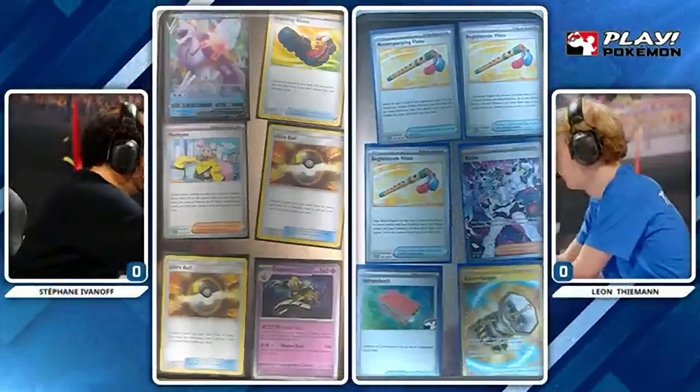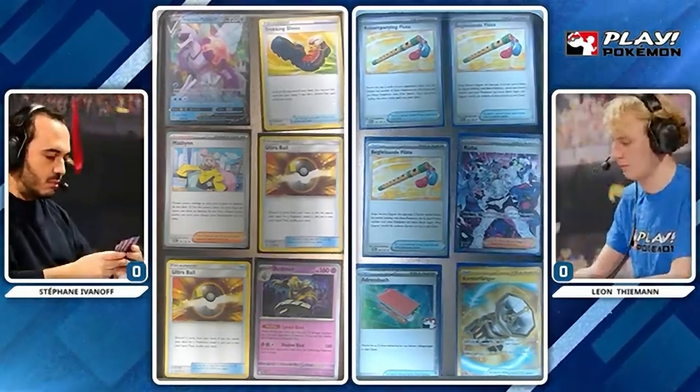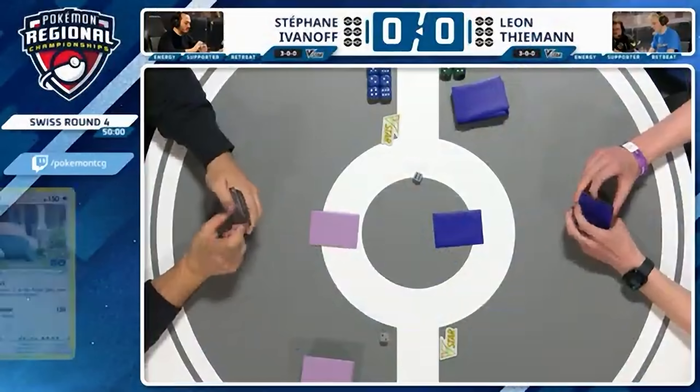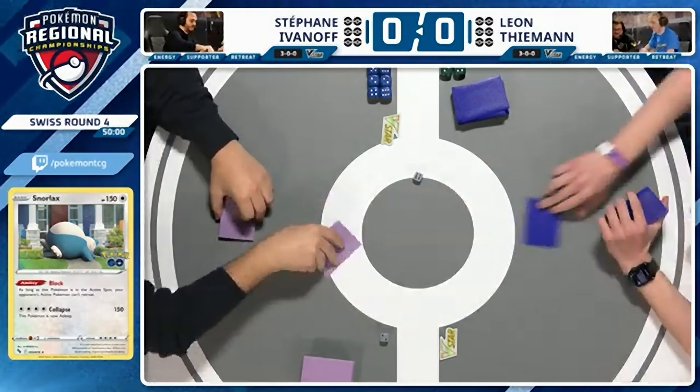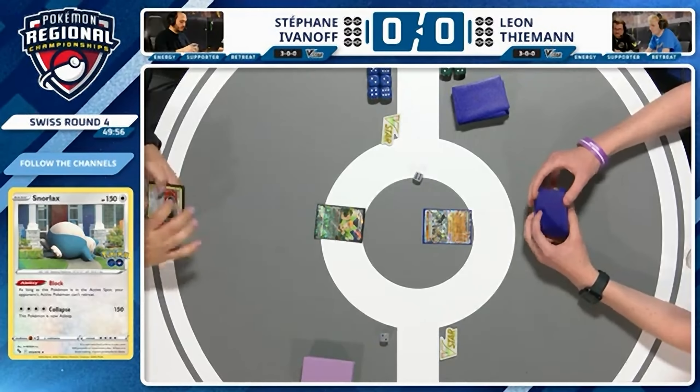Goodness gracious me! I couldn't have been further from the truth. Accompanying Flutes means we're seeing some control action. Like I said, three of them are in the prize cards. So here we go, Stefan Ivanov versus Leon. There's the fist bump. Was it a Snorlax lead? No, it was the Cornerstone Ogrepond.